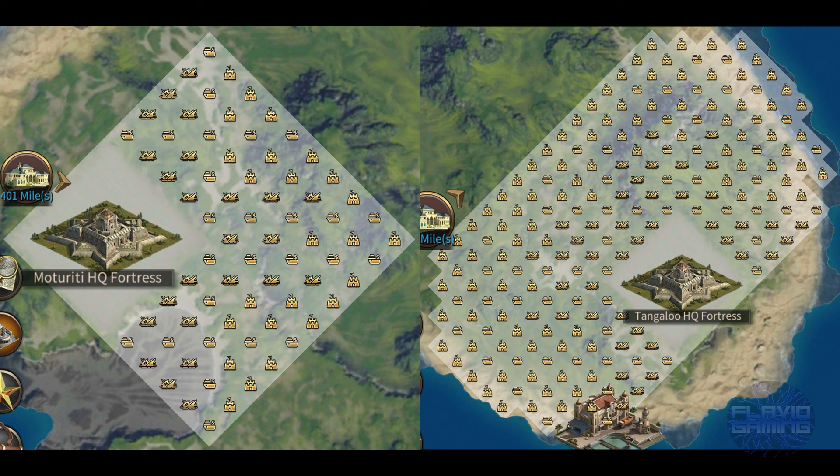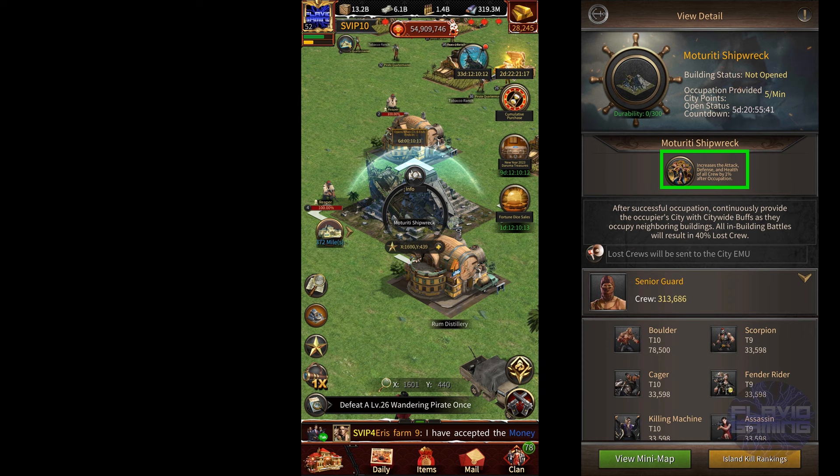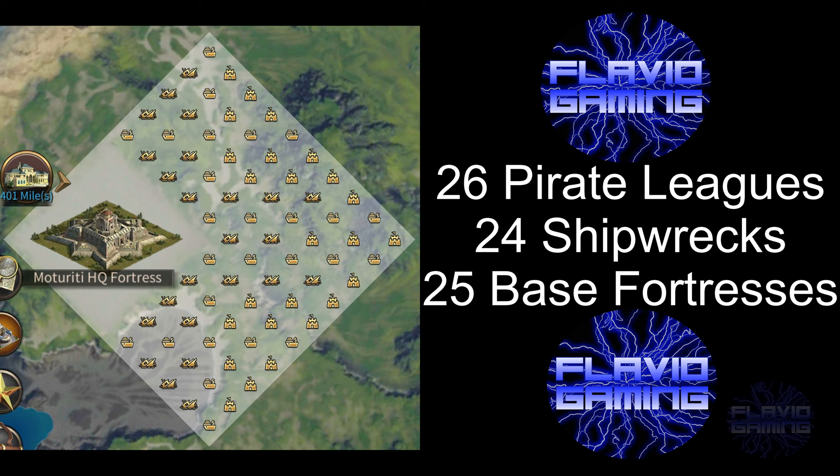One last thing I want to cover are the small buildings that you can find on the map. I've already explained what the base fortress and the pirate leagues do. However, there's a third building as well called the shipwreck, which gives your city 1% more crew attack, defense, and health on being occupied. Around level 1 HQ fortresses, you can find 26 pirate leagues, 24 shipwrecks, and 25 base fortresses. If you occupy all 26 pirate leagues, you'll get 187,200 privateer evolve coins every single day. If you occupy all 24 shipwrecks, you'll get 24% crew attack, defense, and health. And if you occupy all 25 base fortresses, you'll get 180,000 sailor privateers every single day.